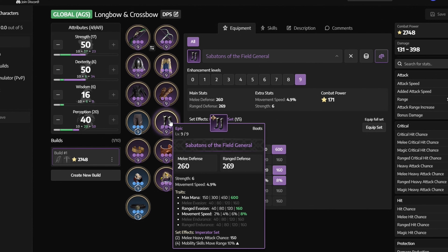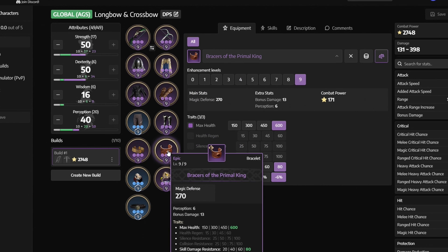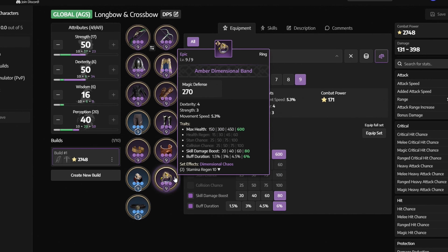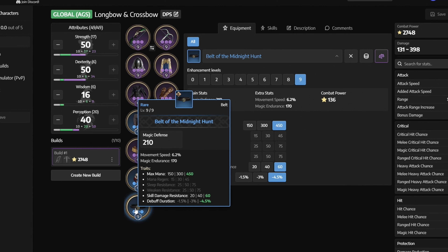Next we have Sabatons of the Field General with Max Mana, Ranged Evasion, and Movement Speed. Next up we have Clasp of the Conqueror with Max Health, Skill Damage Boost, and Buff Duration. Next we have Braces of the Primal King with Max Health, Skill Damage Resistance, and Debuff Duration. Next we have the Violent Signet with Max Health, Skill Damage Boost, and Buff Duration. Next we have Amber Dimensional Band with Max Health, Skill Damage Boost, and Buff Duration. And finally we have Belt of the Midnight Hunt with Max Mana, Skill Damage Resistance, and Debuff Duration.